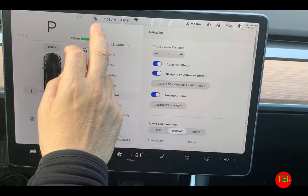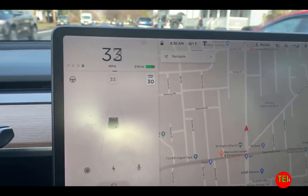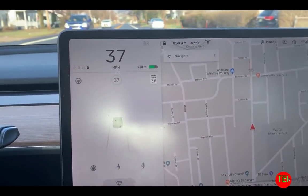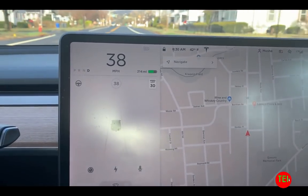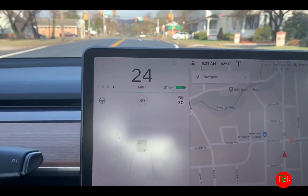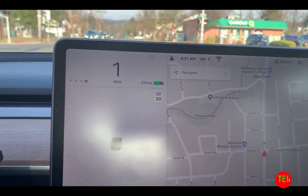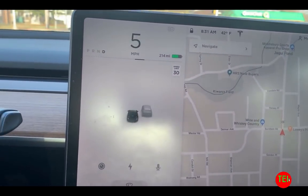We're going to test the speed and everything — see you on the streets. Now we're going to test the acceleration, and later we'll test Navigate on Autopilot. The car feels extraordinarily lighter than it was. Here's a red light — I'm going to show you how much faster this car feels now. It used to feel so heavy and now it feels much lighter. Off the line at a red light, it feels exponentially faster.